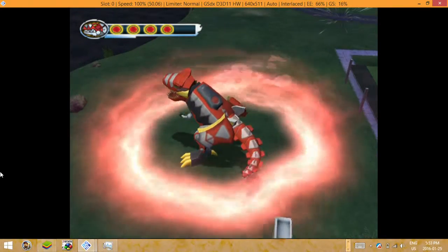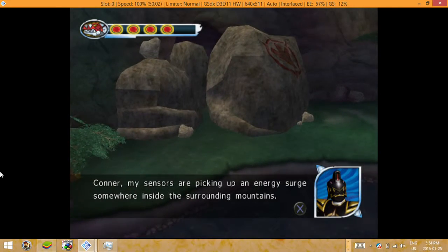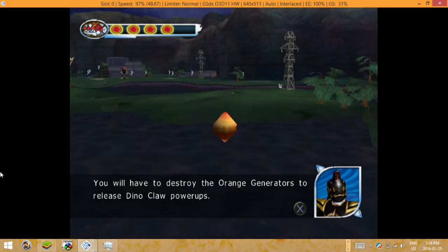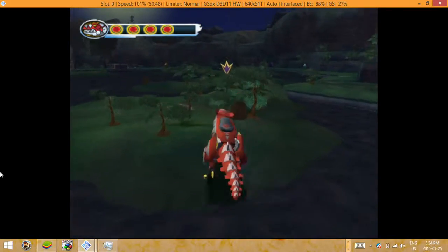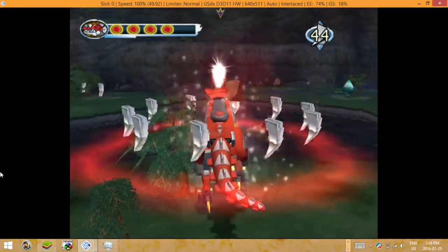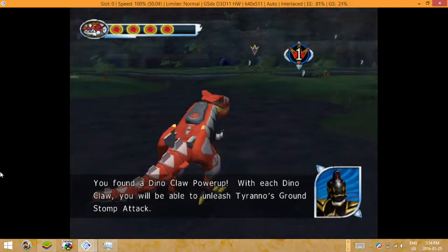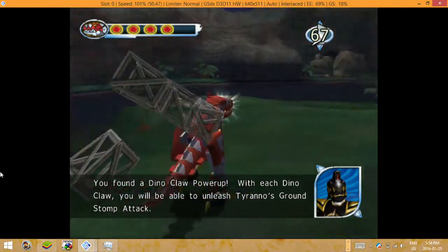Tyrannozord! Fantastic! You've released Tyranno's Ground Stomp Attack! Connor, my sensors are picking up an energy surge somewhere inside the surrounding mountain. The only problem is you will have to destroy the orange generators to release Dino Claw power-ups. You've found a Dino Claw power-up. With each Dino Claw, you'll be able to unleash Tyranno's Ground Stomp Attack.